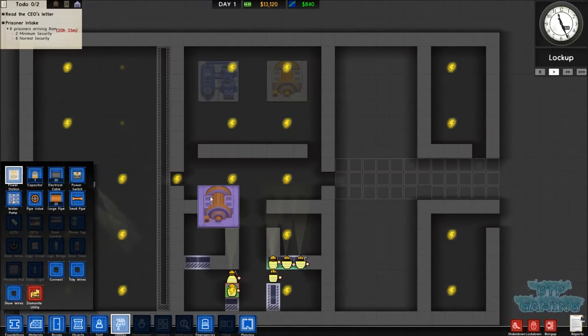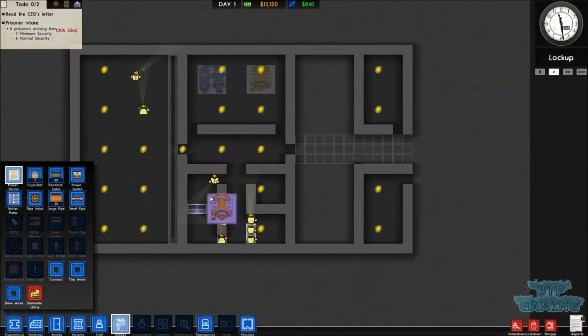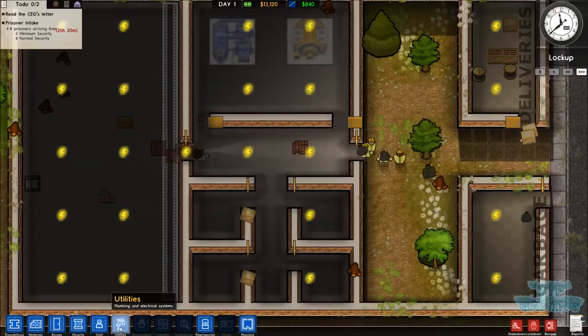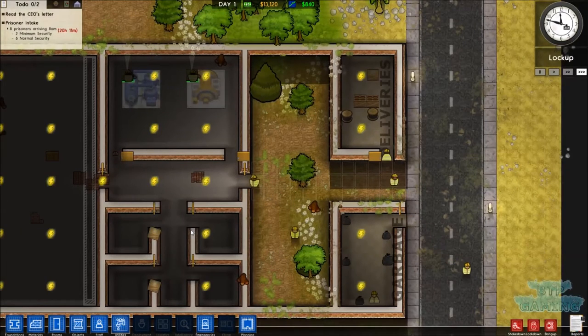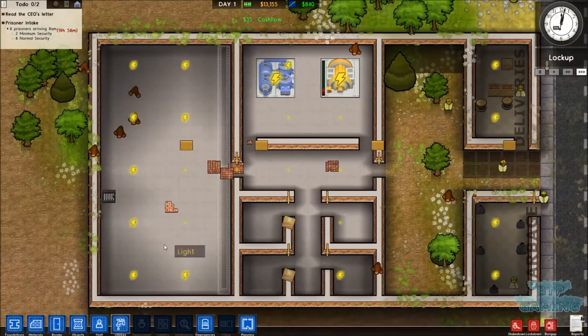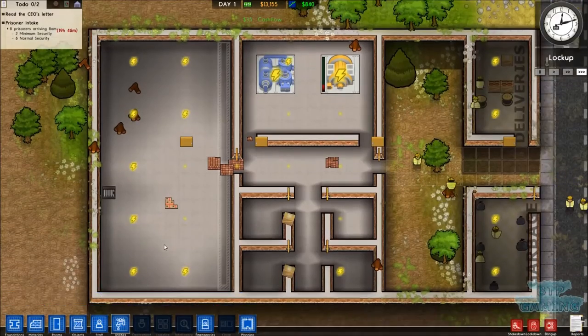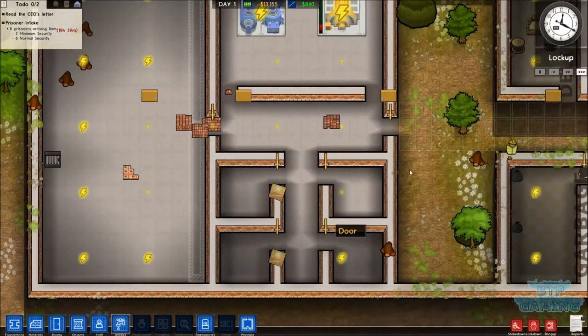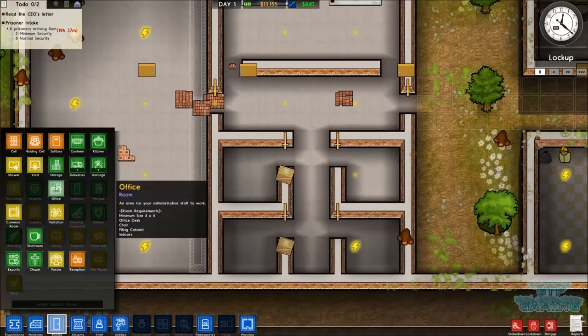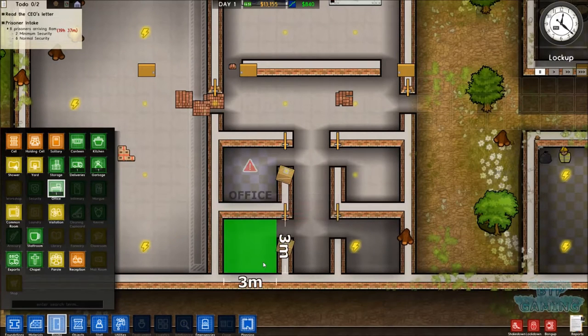We'll speed up time here because they are being a wee bit slow. We have 20 hours until our first prisoners arrive. We have power! We'll pause it just now because that's another delivery - a garbage truck turned up. So we'll go into rooms, office, and we'll designate a 4x4 for each office. My bad, people. So we'll demolish walls for that whole section and demolish objects.